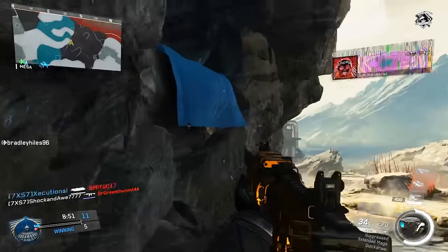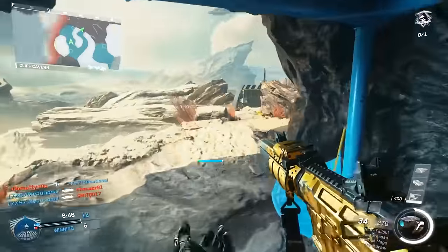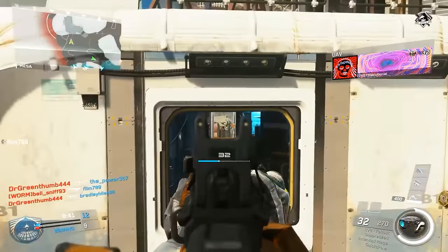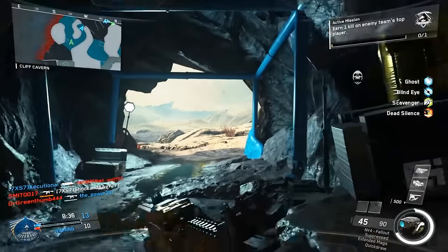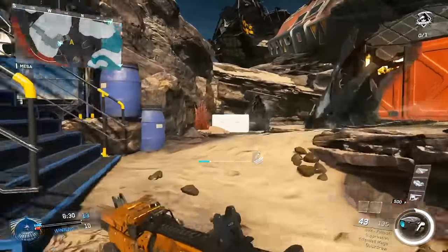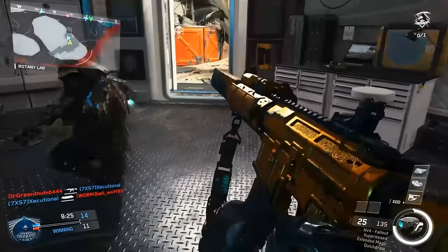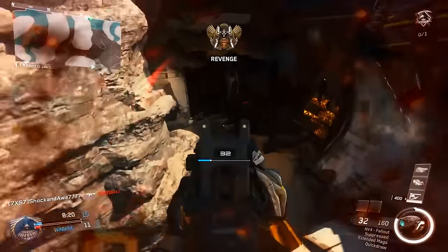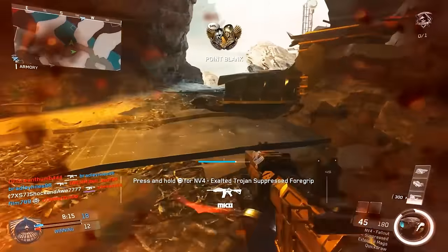Most importantly you want to use Ping, because Ping on this map is vital and very effective. There is a cave system and there are lots of corners and cracks where enemies can hide, so Ping will be very useful in spotting campers. Even if enemies are wearing Ghosts, not every single one will be — you can still get an idea of where they're spawning. Be aware of death skulls and where your teammates are on the mini map.